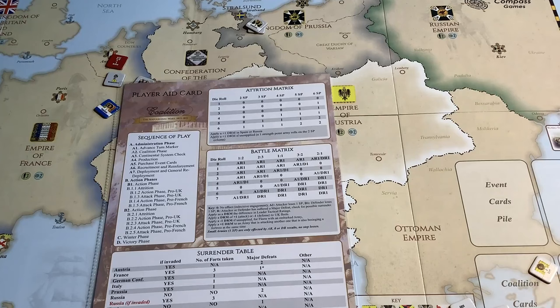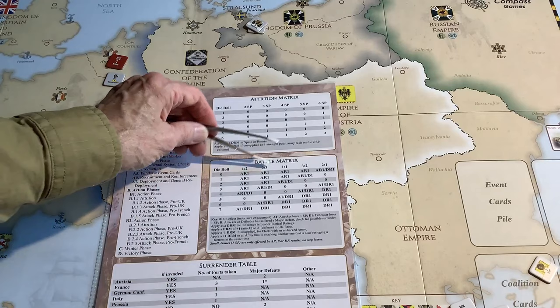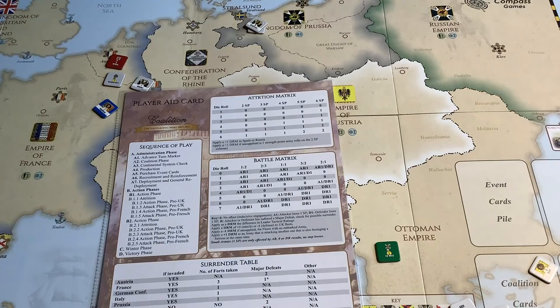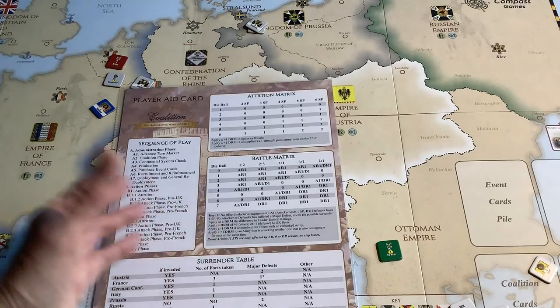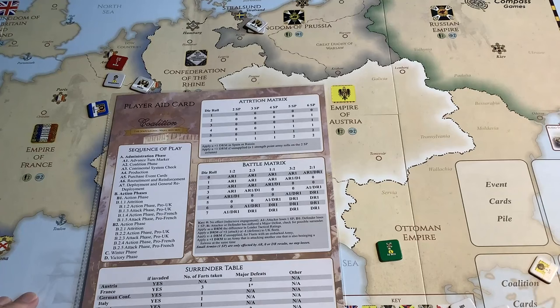He's got pretty well everything in there that I've read about the Napoleonic Wars at the grand strategic level. There's attrition — so if you find yourself in enemy country with no supply line back, you're going to be rolling on this table and, depending on your size, losing strength points. That's essential in a Napoleonic game, especially to simulate 1812 with Napoleon in Russia. There's your battle matrix showing the odds and combat results. Combat results are very easy — often armies just lose one step or you flip them. When they're flipped, you'll see the reduced side with a little yellow sunburst. Through recruitment points you can bring these armies back up to full strength. The Army of the North, for example, has two steps: a two and a one.